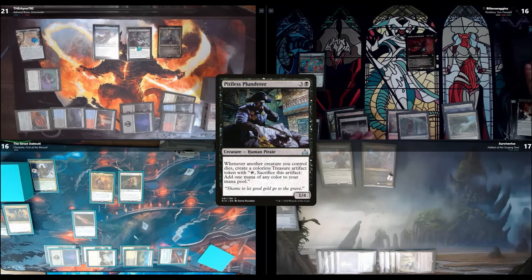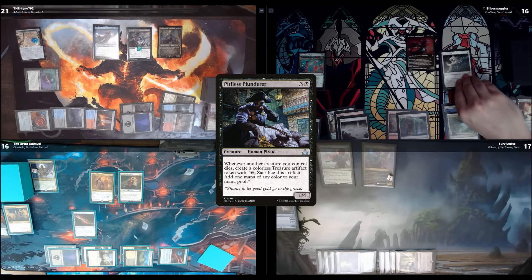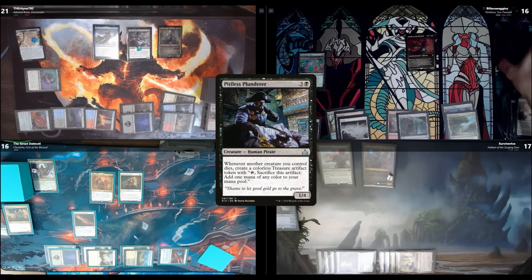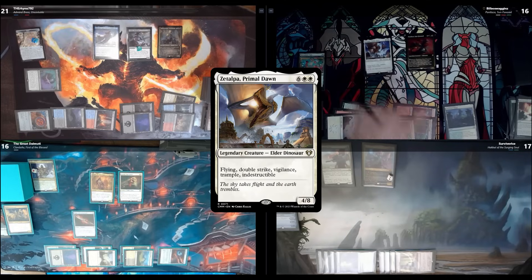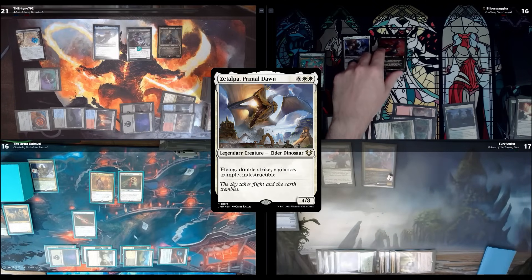Upkeep, draw. I'll have an upkeep trigger — reveal the top card of my library. If it shares a creature type I may put it on the battlefield for free. It's a Path to Exile — not a dinosaur — so I'll put it on the bottom of my library. I'll pay 8 mana to play... is it Tupla? Primal Titan? Oh my gosh — Pantlaza triggers because it has toughness 8, so I discover for 8.